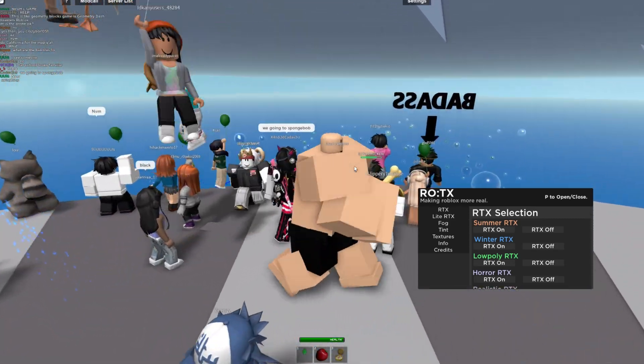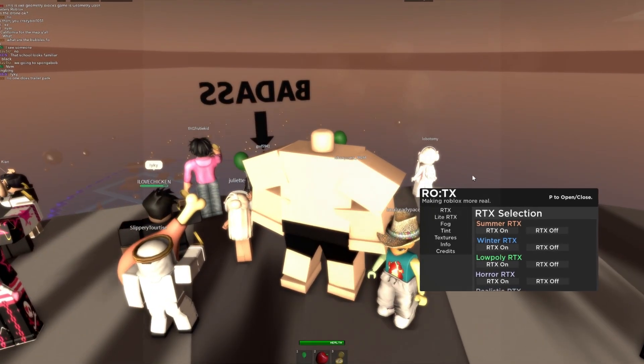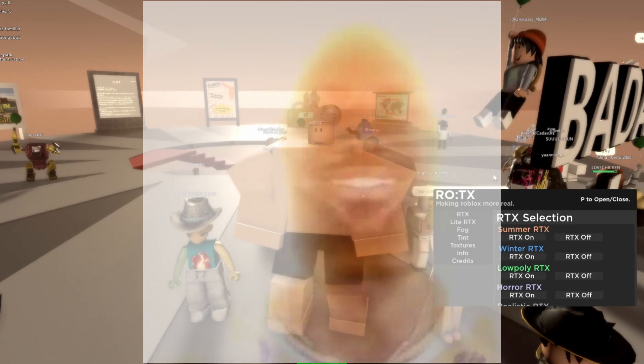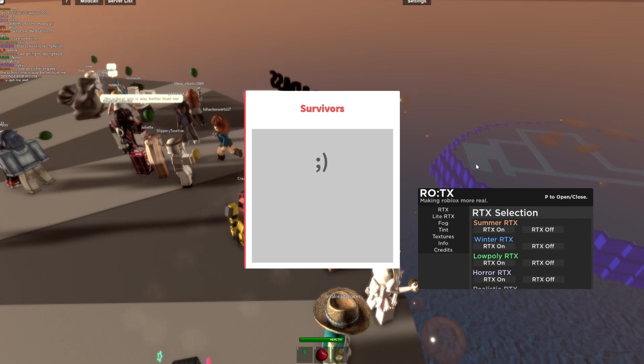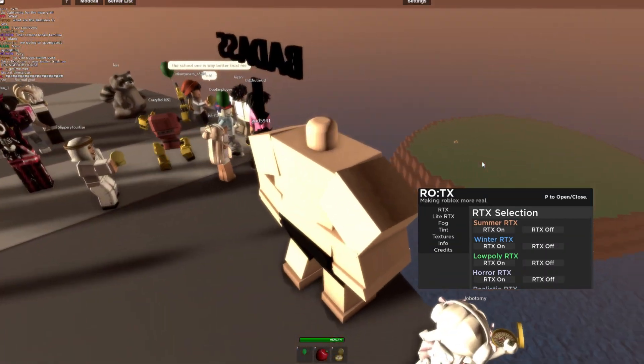Into the fucking RTX showcase, let's get into this shit. So let's turn on this — the summer one. Oh, glorious sunshine. As you can see, it turned fucking beautiful. Like, damn. Do I really have to survive disasters anymore? Can I not just live in like a cottage on the hill with this bad bitch right here? Oh, never mind — she ugly as fuck.